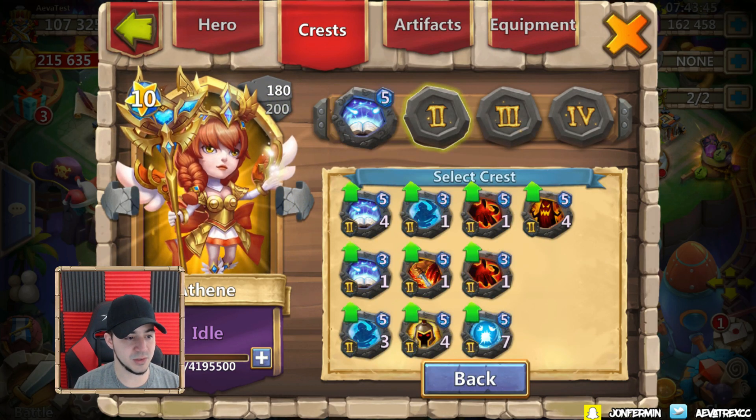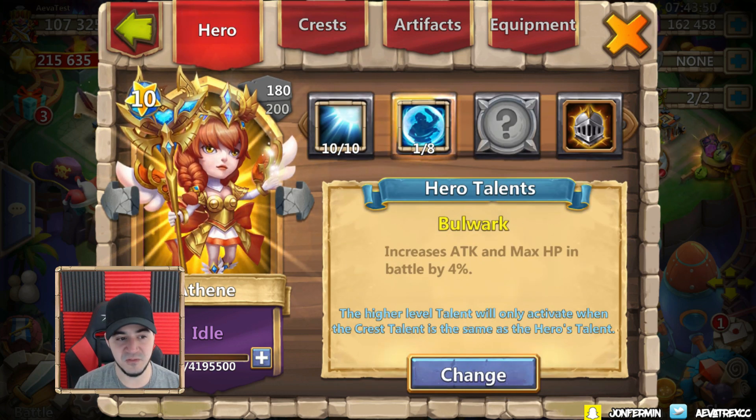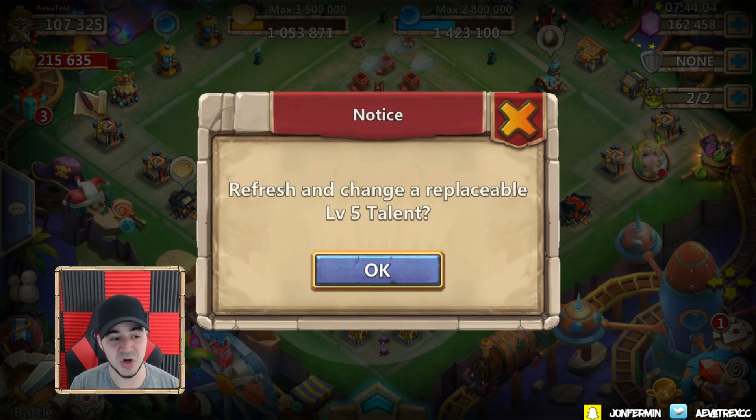I'm going to put level 5 Revitalize on her, but I really want to try out 505 War God. I'll take suggestions to see what combos of talents and crests you guys want to see — definitely leave it in the comments. But first let's use some level 5 talent boxes and see what we get. That's probably what this first video is going to be about, and then going forward we'll try different combinations depending on which talents we get.